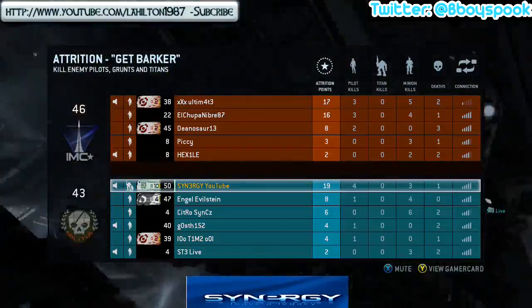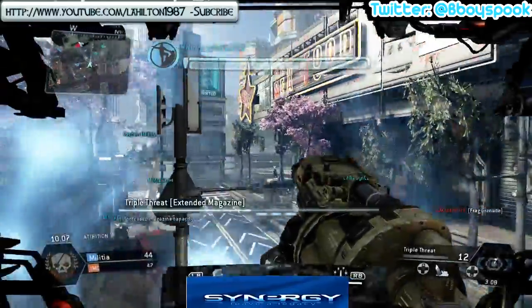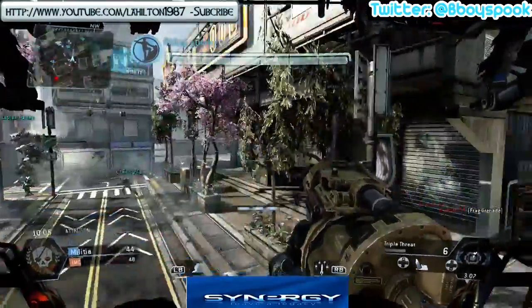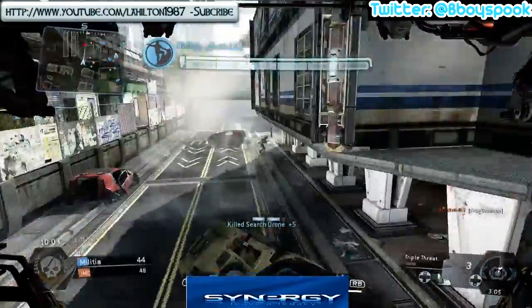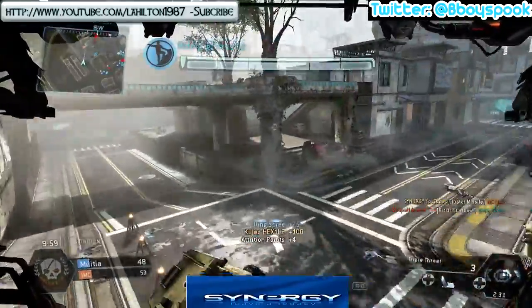The Titan setup that I actually use in attrition at the moment is basically the triple threat — it's the Strider with the dash quick charger, the cluster missile, and also the electric smoke. It is pretty much beast, and you're gonna see exactly why.